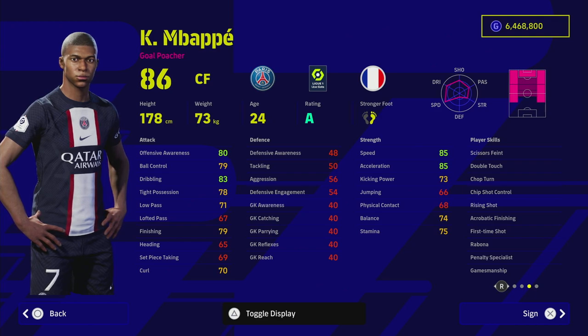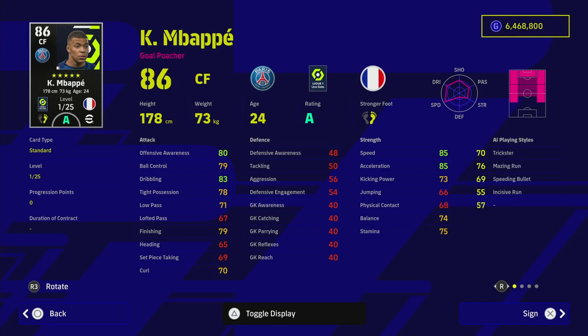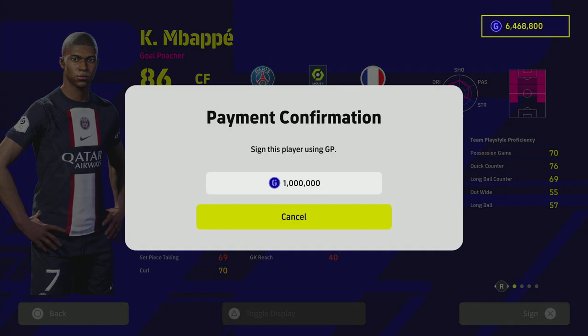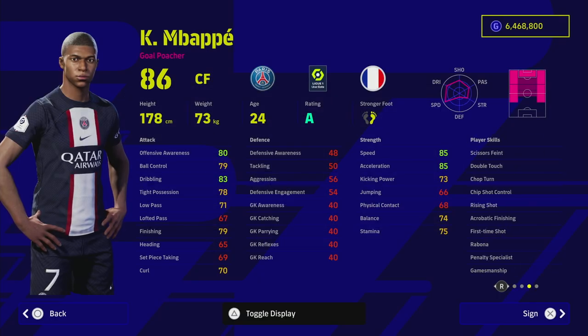We are starting with Kylian Mbappe. I think he is the best standard version player in the game - Pedri is probably a close second, but Mbappe for ease of use, having 25 levels to train him up and unwavering form as a striker and goal poacher, I think he is probably the easiest player to use. He is going to cost a million GP, which is a lot of money, especially if you're starting out. He is also missing one or two player skills that would have made him completely broken, such as one touch pass.